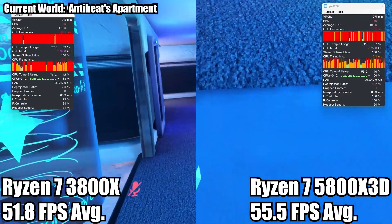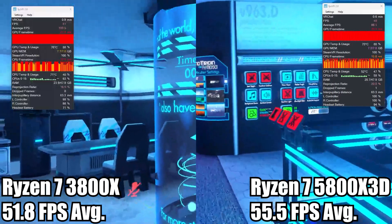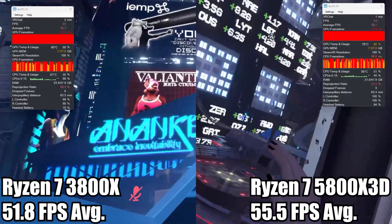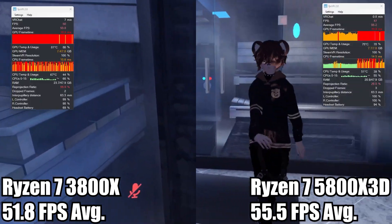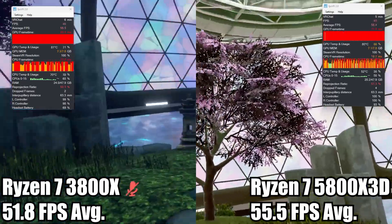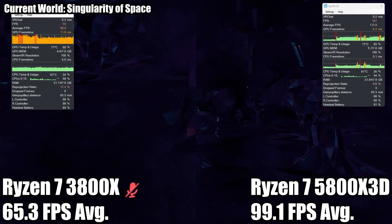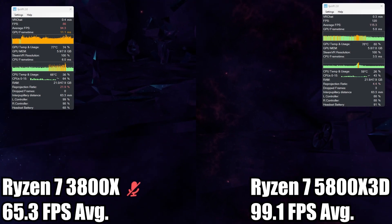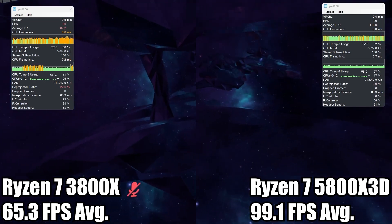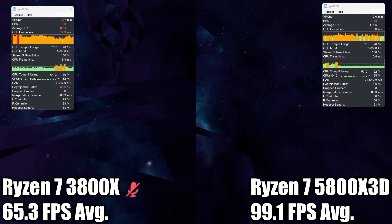Now I'm going into two worlds where I'll be pretty much solo — no other players. The first one is Anti-Heat Apartments, my home world. Here I only got about a 4 FPS difference. I wanted to see what a highly detailed world without other characters — just world detail — would do. If L3 cache alone is enough to change performance without player avatars. I didn't notice that much of a difference at only 4 FPS. However, in the next world there was a huge difference. This is Singularity of Space — probably the biggest difference from changing CPUs. This is the showcase world, and we got 50% extra FPS just from changing the CPU. So in this situation and Movies and Chills, there is definitely something the L3 cache is helping with.